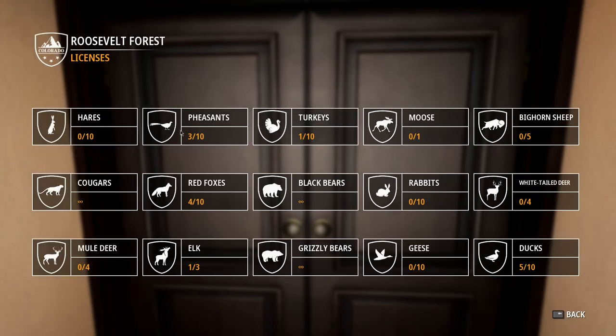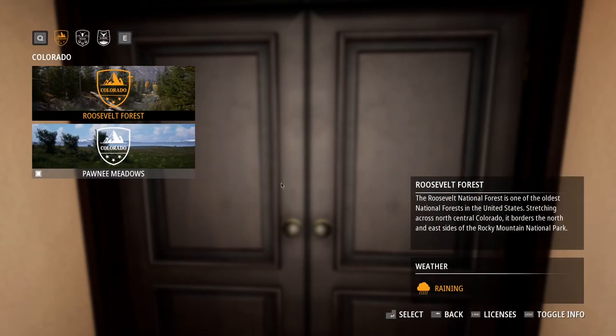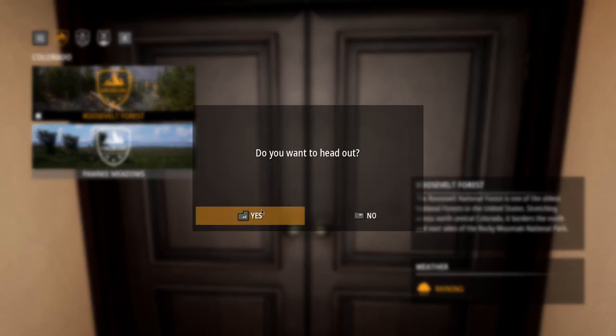Taking a quick look at everything here — there are indeed turkeys, so we're going to be going for some pheasants and turkeys. It looks like they also have geese and ducks, so maybe if we come across some of those we'll take them too. Let's head out there right now.